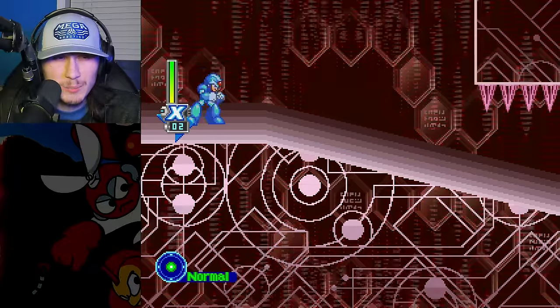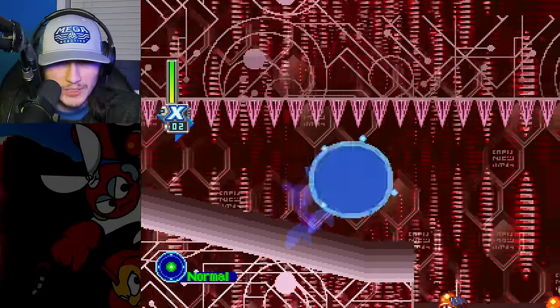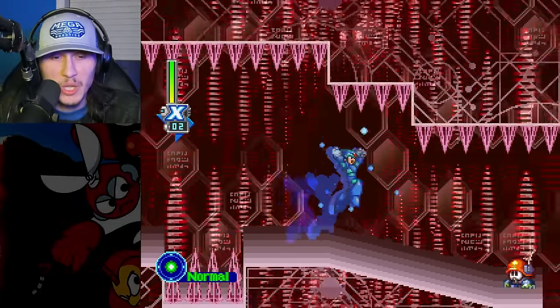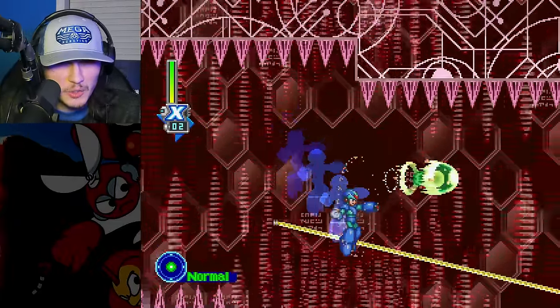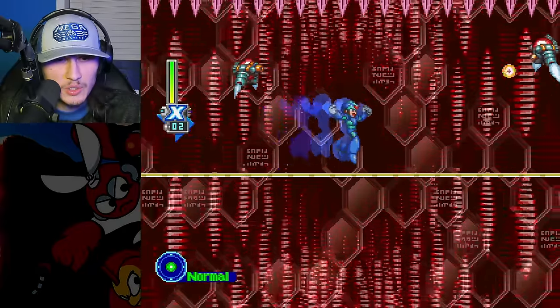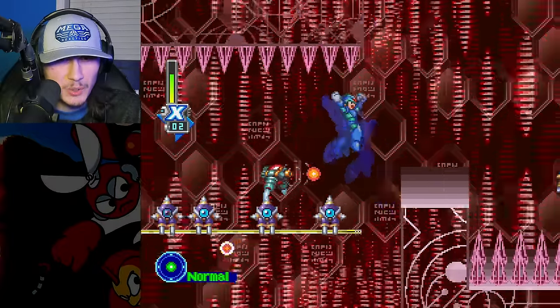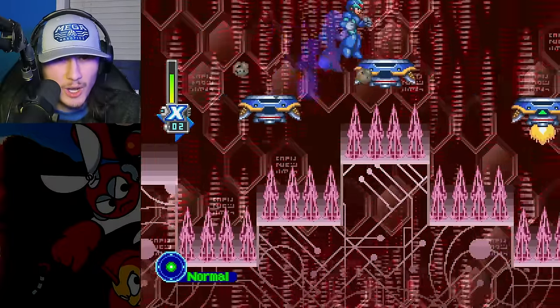Here we are at Sigma Stage 3. If you didn't like the color purple, hopefully you at least like the color red, because there's a lot of red in this stage. There's also a lot of spikes. I don't know if you guys know this, but spikes will kill you. And we're actually taking a damage boost here.